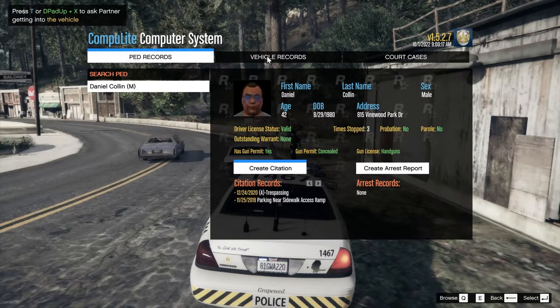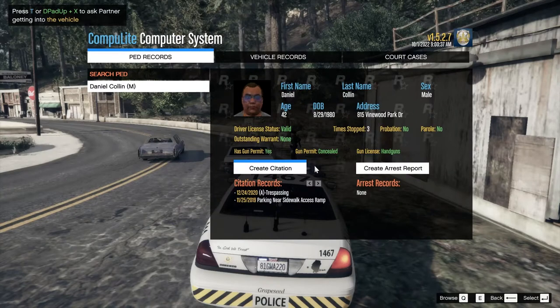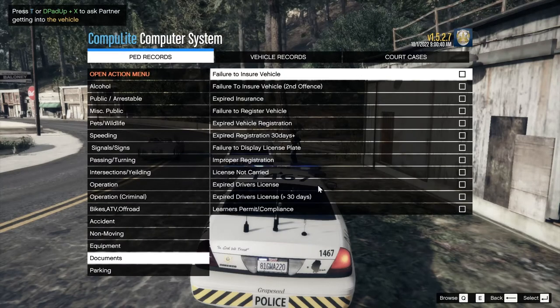He does have a license. The plate is invalid. It doesn't say who owns the plate or the vehicle - the plate's just invalid. Failure to display plate - we could just give him a citation for it. There is a failure to display license plate, which that would mean that it's saying it's invalid.